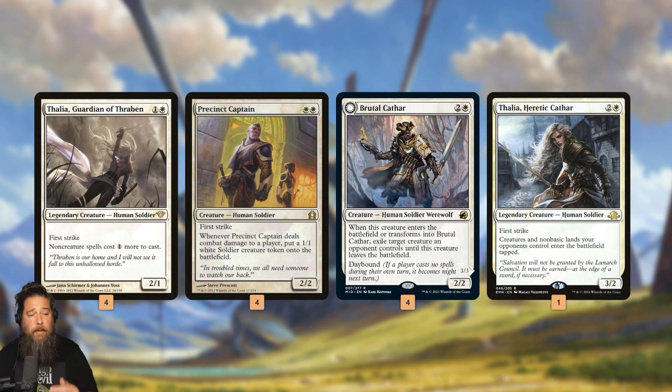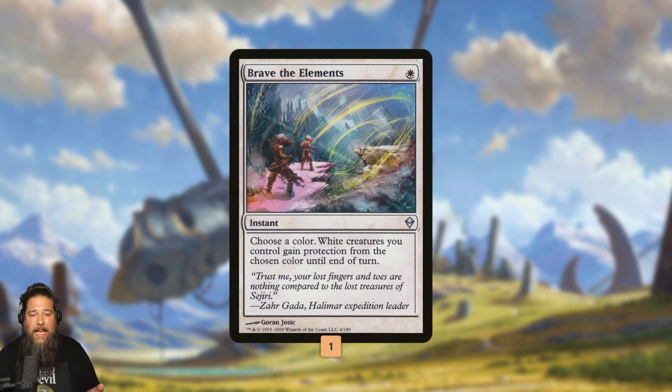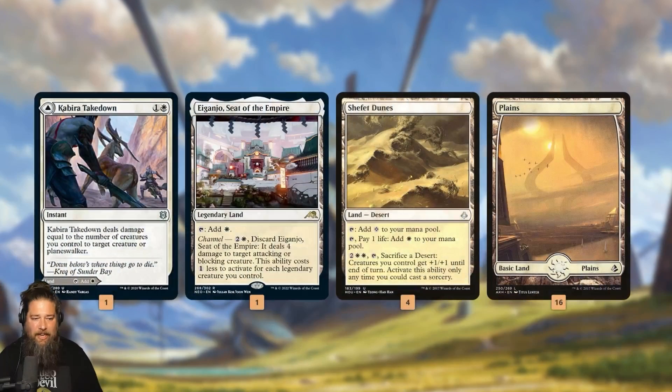Ideally we flood the board with these one-drops, pump them with our Valiant Veterans, Thalia's Lieutenant, and Wedding Announcements, and kill our opponent pretty quickly. Further up our Soldier curve: two Thalias slowing down spells, the big one slowing down creatures and our opponent's lands, Precinct Captain makes more Soldiers, Brutal Cathar is a removal Soldier, and that's essentially the deck.